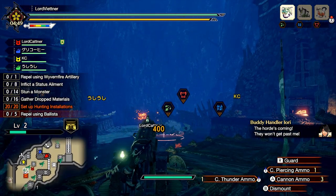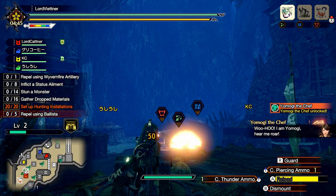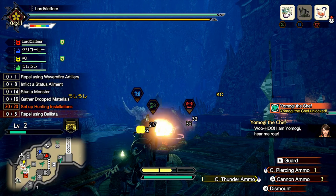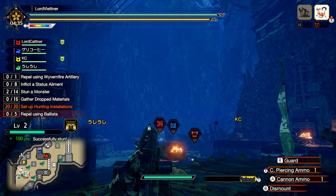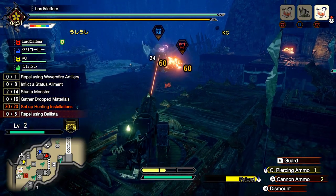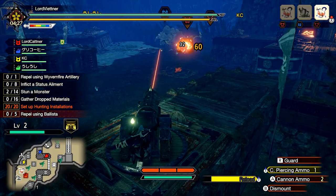If you do have the stun monsters objective, I suggest that you leave one or two people on a ballista so that way you can get the stuns, and then use the other people on the cannons to drop the thunder ammo on them. Be sure to be mindful of the other objectives as you want to complete as many as possible. The more you complete, the higher your final grade will be, and the more defender tickets that you'll get, which means more charms that you can meld.